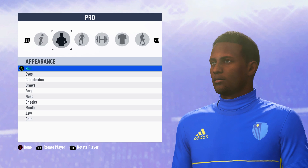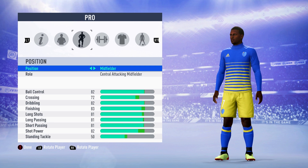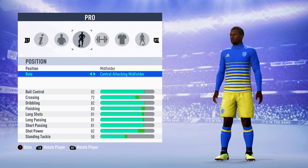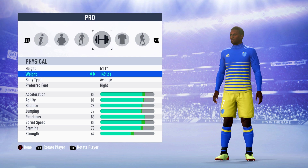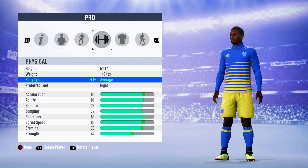Coming into the menus on the position tab, you're obviously going to choose a midfielder and your role is going to be a central attacking midfielder. Scroll over one more and you'll find yourself on the physical tab - you want to put your height to 5 foot 11 with a weight of 149 pounds. Your body type and preferred foot are down to personal preference.